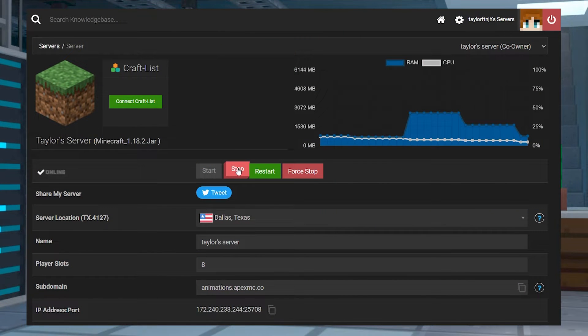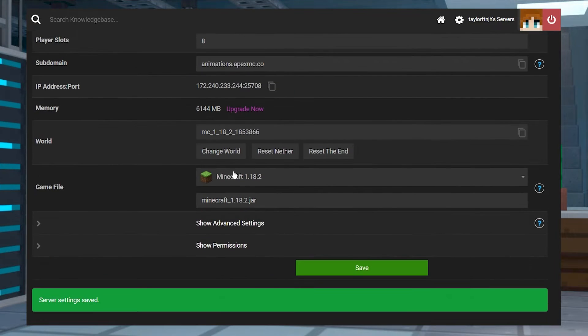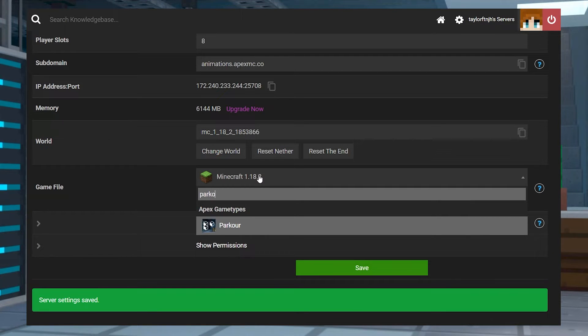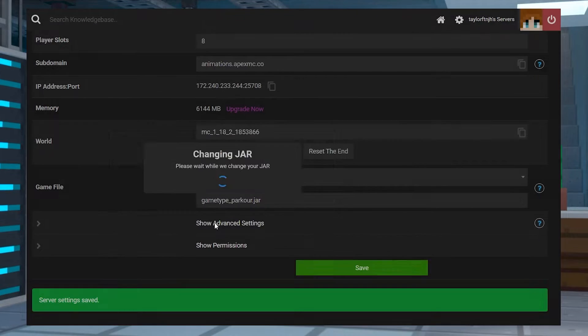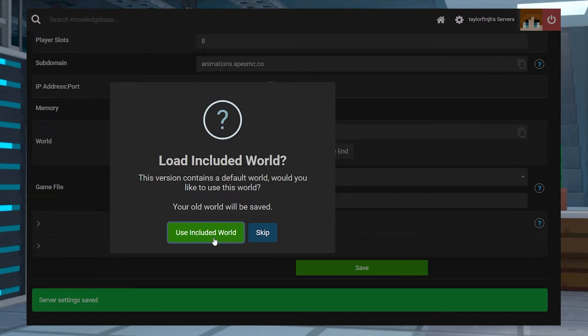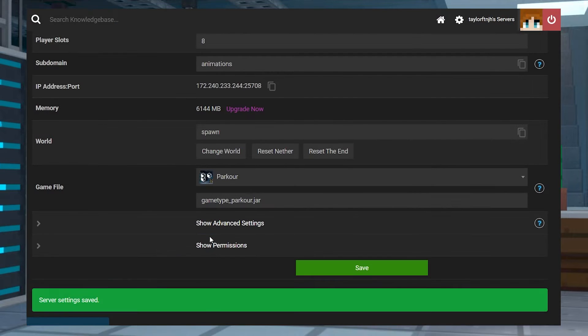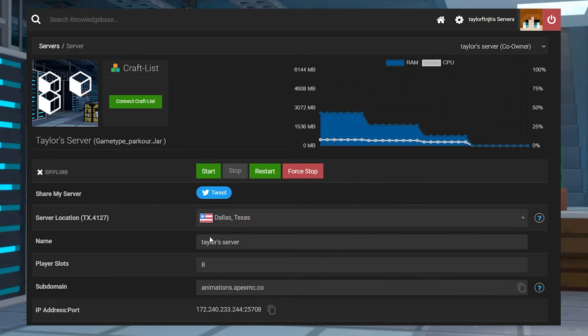Log in to your Apex server panel and stop the server, then scroll down and find the game file section. Click on the drop-down menu and start typing parkour, and once it pops up you can select it. Next, choose change version, use included world, and restart now. Once you're done, the server will load the new game mode and you'll be able to join.